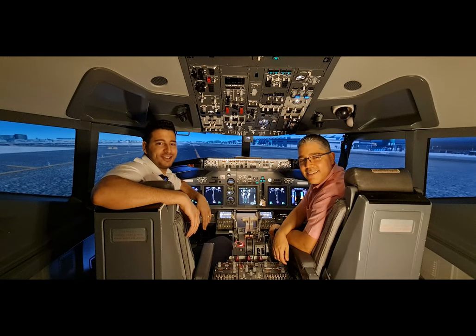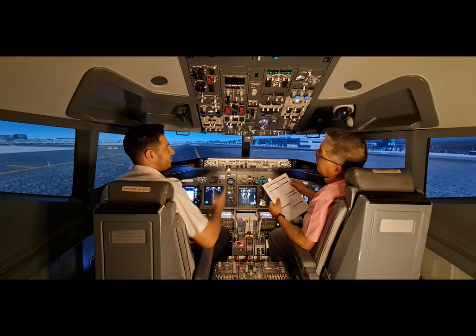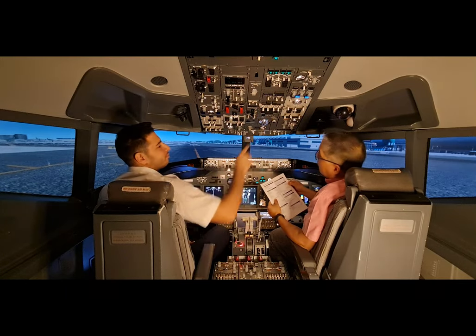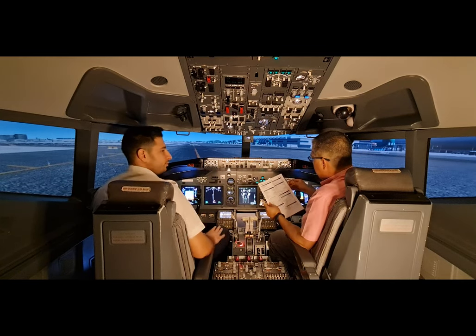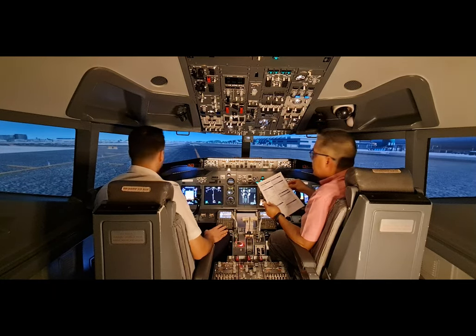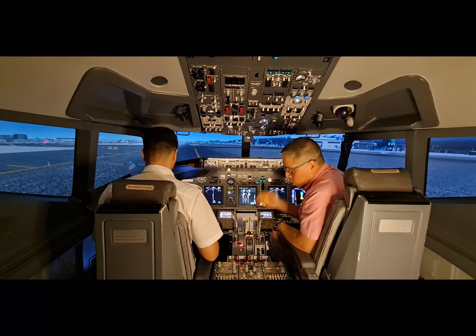Hey guys, welcome back. Once the after-start flow is completed, we'll call for the before taxi checklist. The before taxi checklist includes: generators on, pro heat on, anti-ice off, isolation valve auto, engine start switches continuous, recall check checked, auto brake RTO, engine start levers idle detent, flight controls check, and ground equipment clear. Before taxi checklist complete.